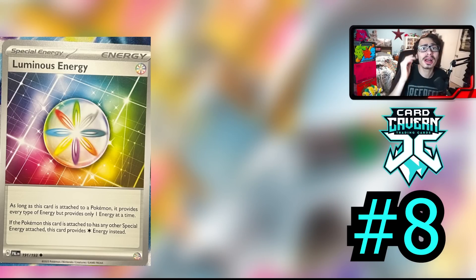Coming to the number 8 spot is Luminous Energy. This is a very strong new special energy card — one of many new special energy cards in this set. Luminous Energy is a pretty decent card. As long as it is attached to a Pokémon, it provides every type of energy but only one at a time. So it is basically like having an Aurora Energy on — however, there is a bit of a kickback: if the Pokémon this card is attached to has any other special energy on it, it only provides a Colorless Energy instead.